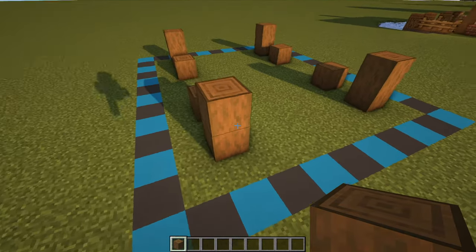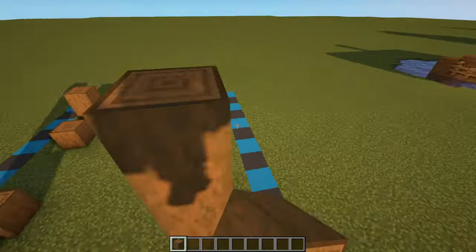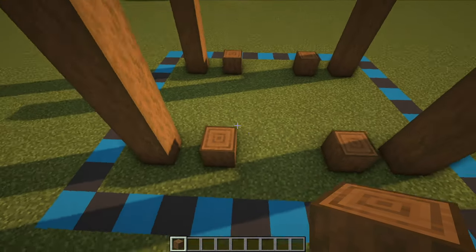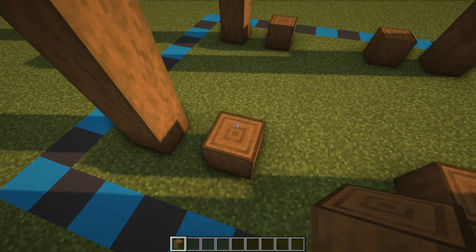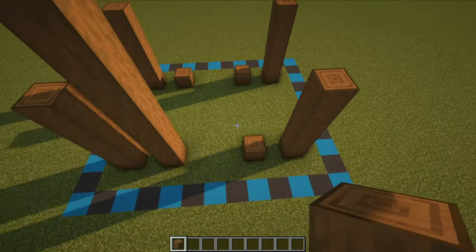We can then bring up all of these outer pillar blocks up by four more blocks for a total of five. Then we want these four remaining pillars to be eight blocks in total, so we already have one on the ground — bring them up to eight, three more times.